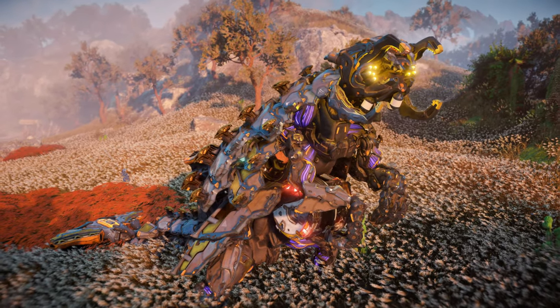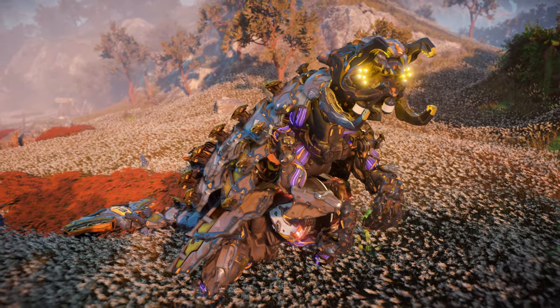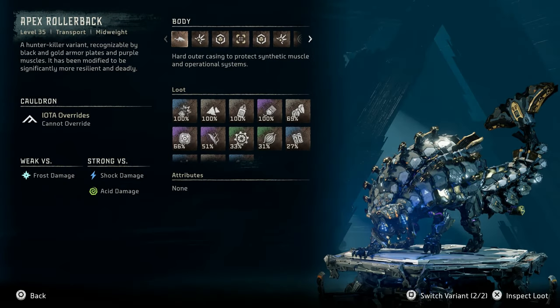Now let's take a look at the only other variant of the Rollerback, the Apex Rollerback: a level 35 transport mid-weight machine. A hunter-killer variant recognizable by black and gold armor plates and purple muscles. It has been modified to be significantly more resilient and deadly. It cannot be overridden.